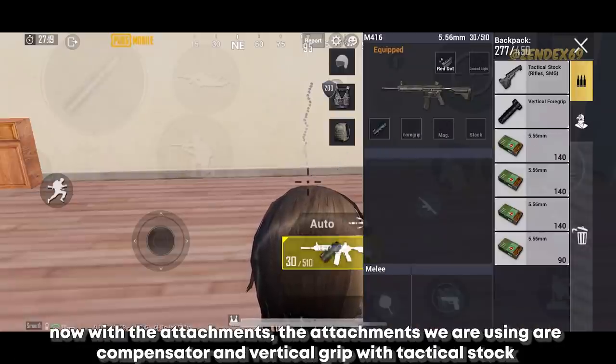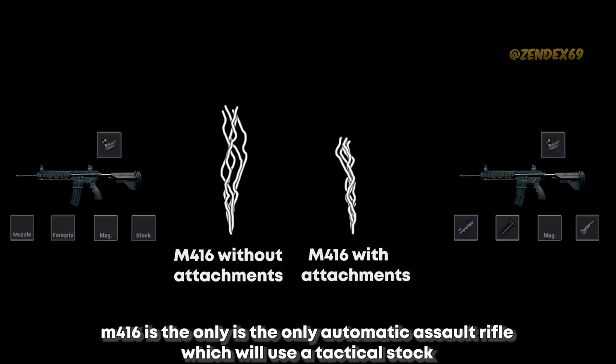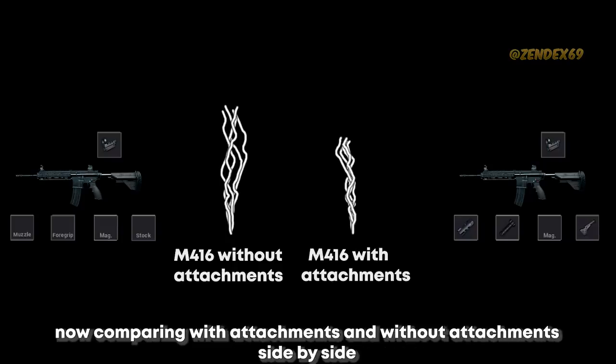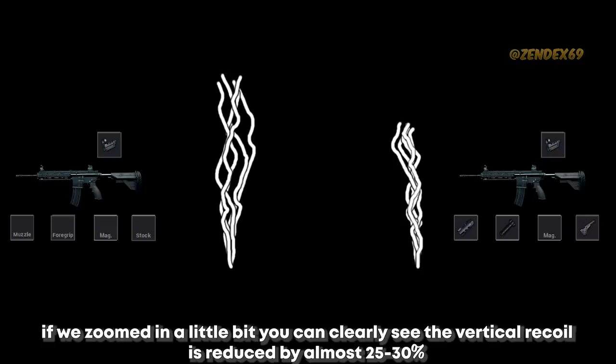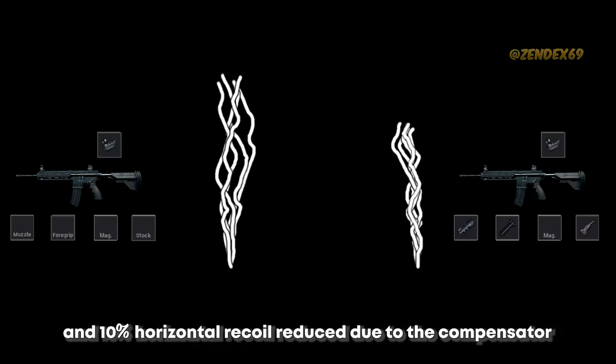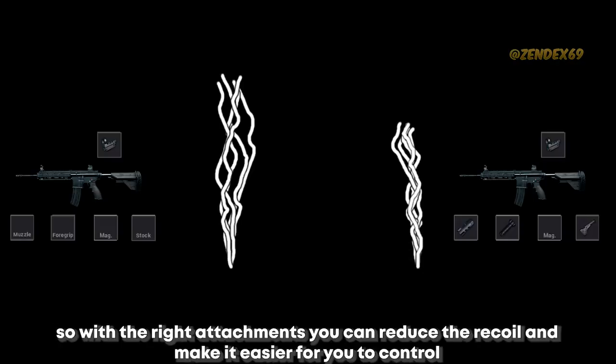Now with the attachments — the attachments we are using are compensator and vertical grip with tactical stock. The M416 is the only automatic assault rifle which will use tactical stock. Comparing with attachments and without attachments side by side, if we zoom in a little bit, you can clearly see the vertical recoil is reduced by almost 25-30%, and 10% horizontal recoil is reduced due to the compensator. So the first 5 bullets' recoil without attachments is almost equal to the first 10 bullets' recoil with attachments. With the right attachments, you can reduce the recoil and make it easier to control.